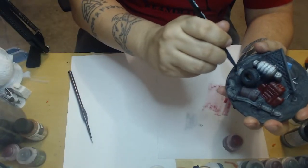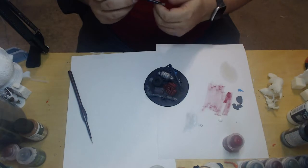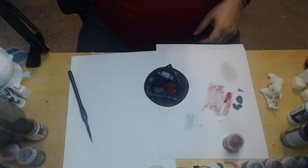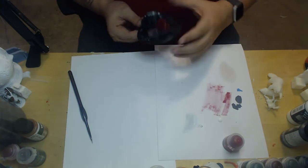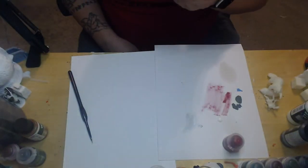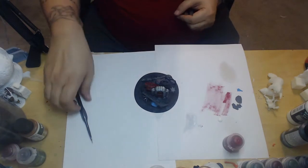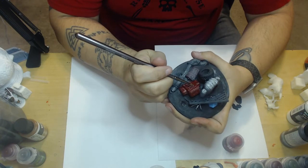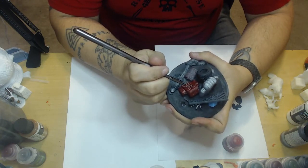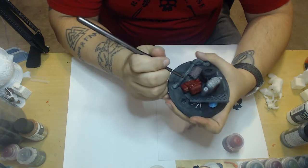I'm just going to hit the hubcap with a bit of the chrome as well — I just want that hubcap to pop out of the dirt a little bit. I don't always wash my dry brush because it's usually gray I'm using anyway, or a chrome color. While we're waiting for some of these to dry, the red is no longer tacky, so I'm actually going to use a bit of that chrome with my very thin brush and hit a couple of details on the food dispenser thing. Red and chrome are a great combination — really makes it stand out.